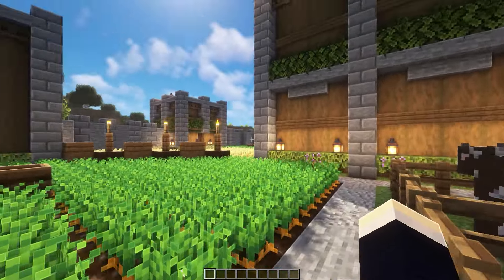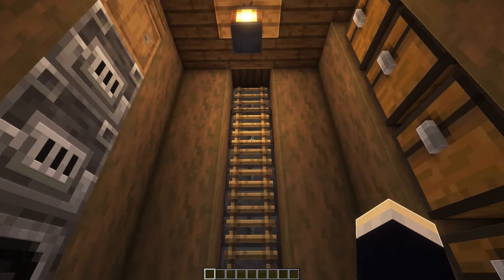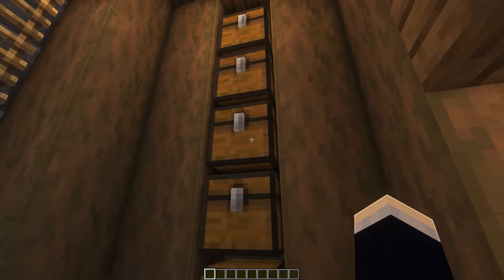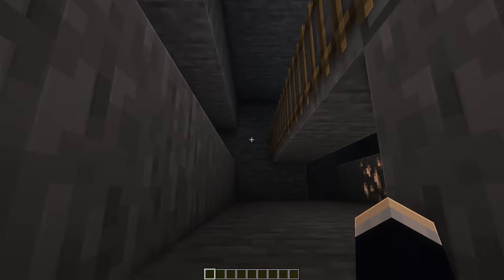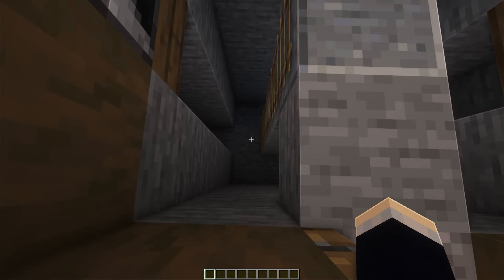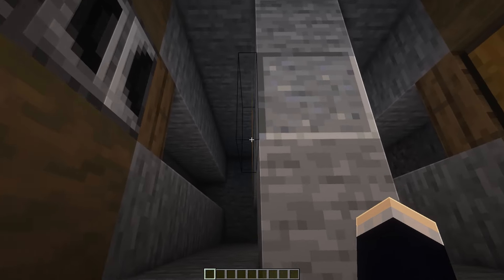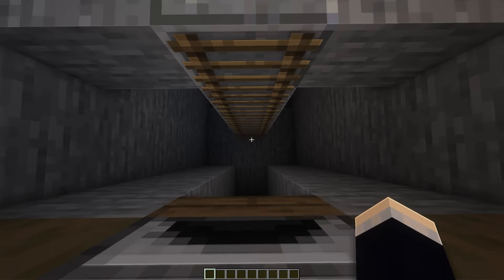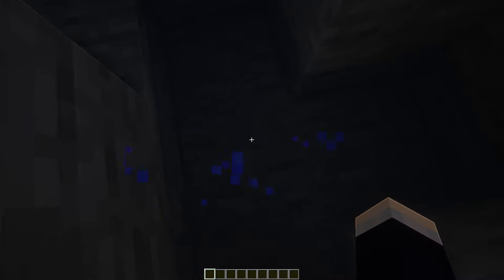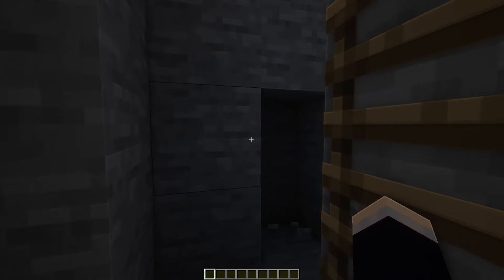Heading over to the final exterior base nodule thing, we have our mine entrance. On the left side, we have a couple of furnaces and on the right, we have a couple of chests as well. And then if we look down, we have our mine. You can just imagine that this goes all the way down to bedrock or however deep you want to go. On the left side, we have our ladder so that we can come up from our mine. And on the right side, we have a big water pool so that we can just drop down and not take any damage.